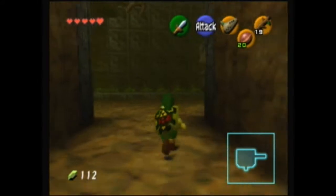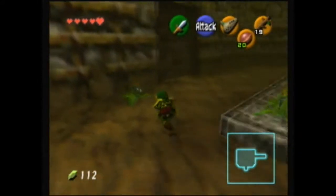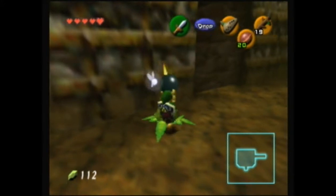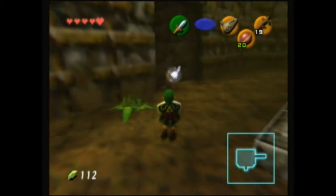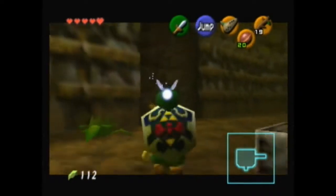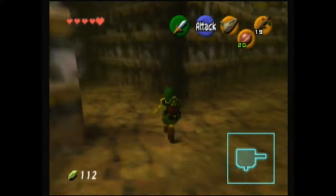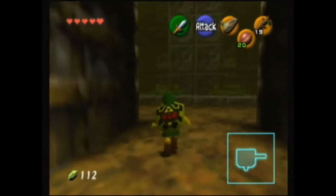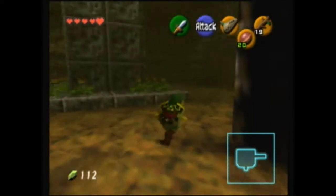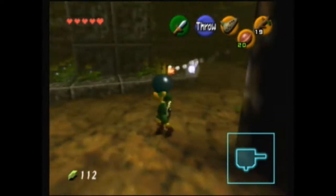We have the stair room. There is a room behind here which will contain the compass. However, I happen to not like that room because you're gonna have to kill an armor statue, and we don't really have good access to explosives at this point in time. So I think I'm just gonna skip that room.